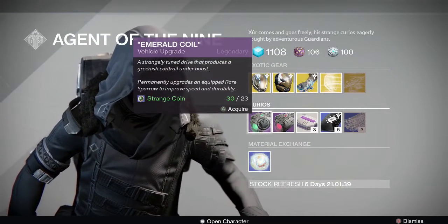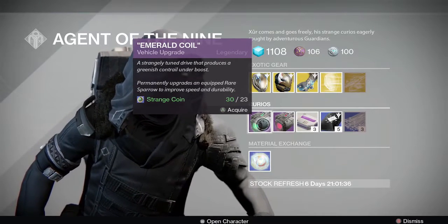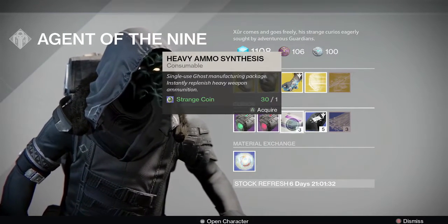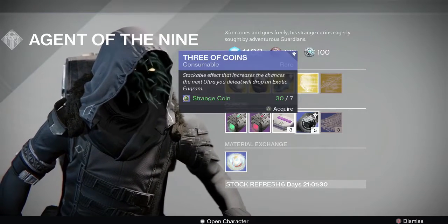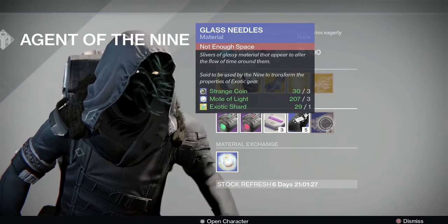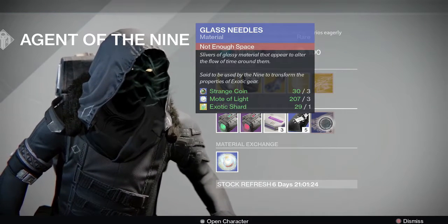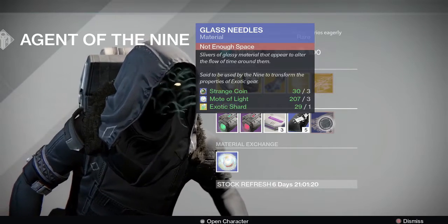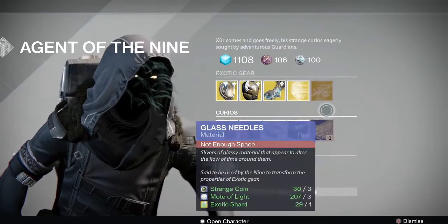Next he has the Emerald Coil — this upgrades your rare sparrow to a legendary sparrow with stealth drive. Same thing. Three heavy ammo synthesis for one strange coin, five three-of-coins for seven strange coins, and three glass needles for three strange coins, three motes of light, and one exotic shard if you're into that sort of thing. I haven't even used one of those yet so I don't know if it's good or not.